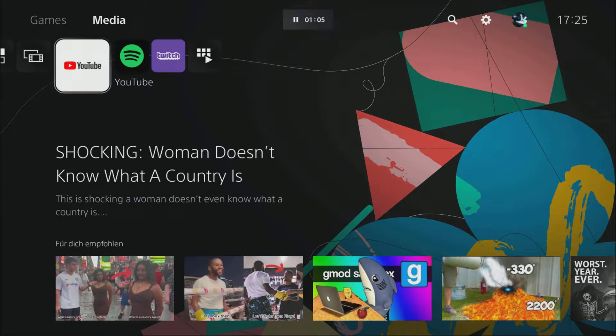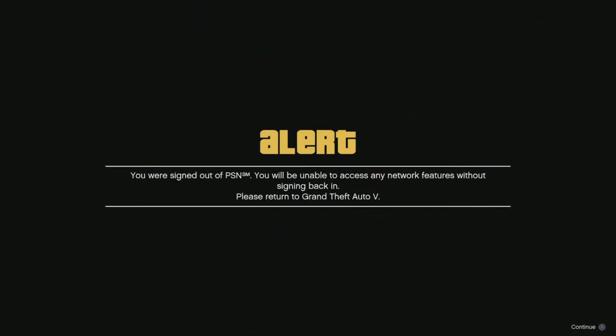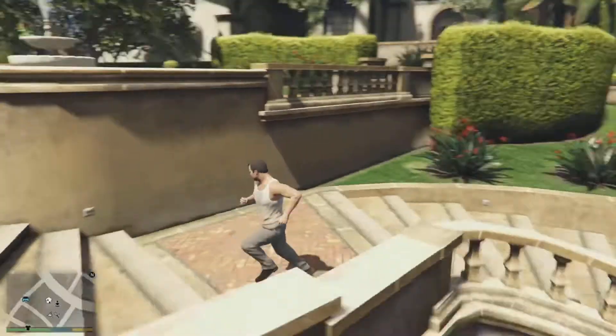Now you're going to have to go to the YouTube app on your PlayStation. It also works for PS4 and PS5, so you just go to the media player and start up YouTube. Once you've loaded up in YouTube you should get an error message and it should kick you to story mode.